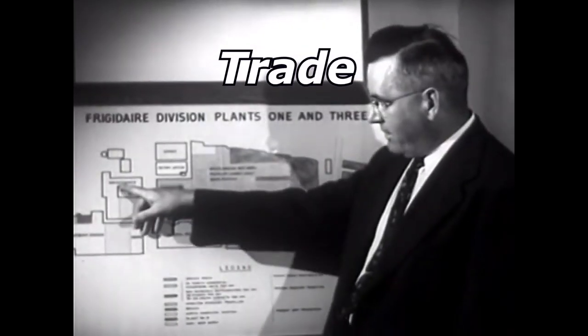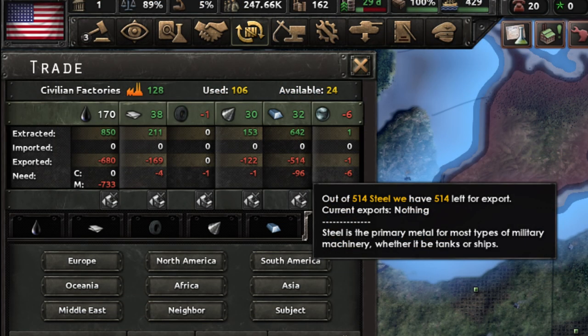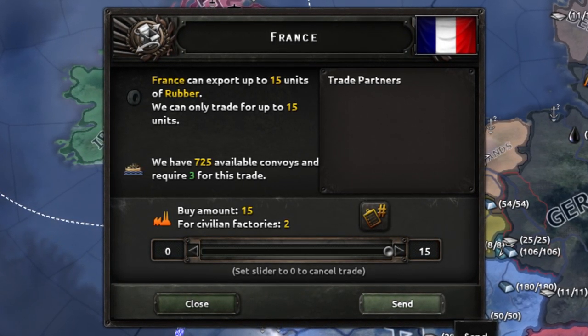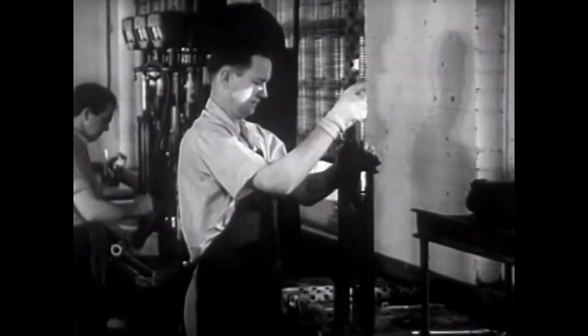Trade in HoI4 is a simple matter of buying and selling. Unlike Victoria 3 or other games, it lacks any nuance and subtlety. Every nation produces resources within its borders, which are added to a pool of extracted resources, of which a percentage are put into export based on trade laws. It's important to note that just because a resource is exported doesn't mean it's being bought. If you hover over this number, it will tell you what, if anything, is being bought from other nations. The likelihood of another country buying your resources is based on their opinion of you, their need, and your trade deal opinion factor. For every factory they spend importing your goods, you receive one. For example, if the United Kingdom imported 16 rubber from France, the UK would lose 2 civs and France would gain 2. In single player it is hard to get anything bought by the AI, but in multiplayer it's a huge part of the roleplay. You will automatically receive goods if you share a land border, but if you do not, you'll have to use convoys to carry goods to your shores.